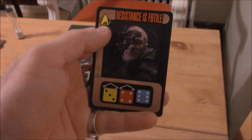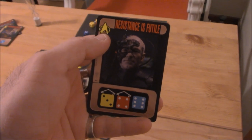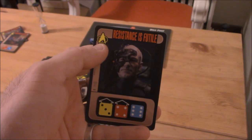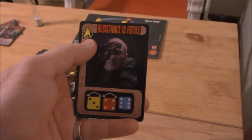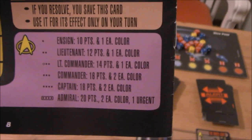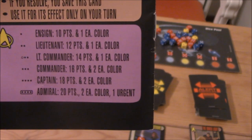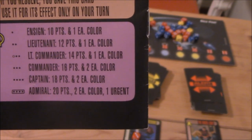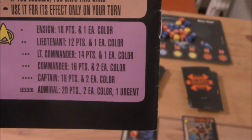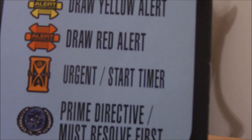Once the game ends, you add up your points, which are indicated by the little Starfleet Combadge symbol on the card. Some of your blue alerts don't actually have this, but the ones you complete you want to put aside and count. The final page of the directions tells you how many points you need for each rank. To make Ensign, you have to have 10 points and one of each color. Anything less than that and you lost. To hit Admiral, you need 20 points, two of each color, and one urgent — urgents being the ones with the little timer next to them.